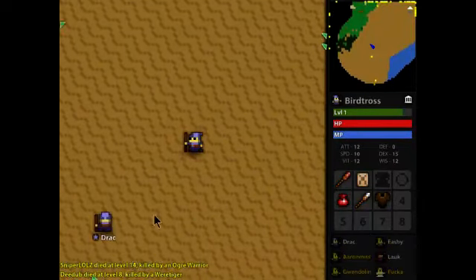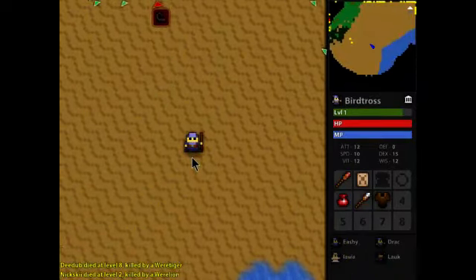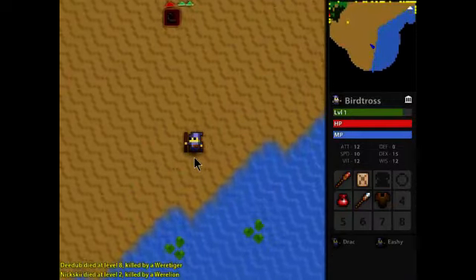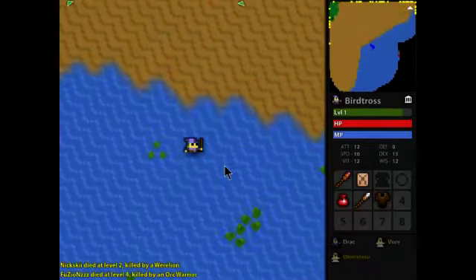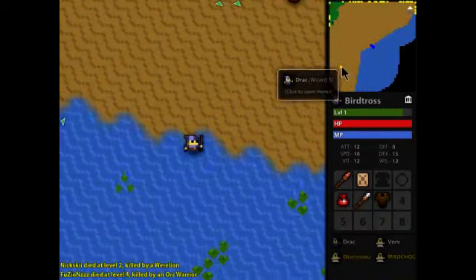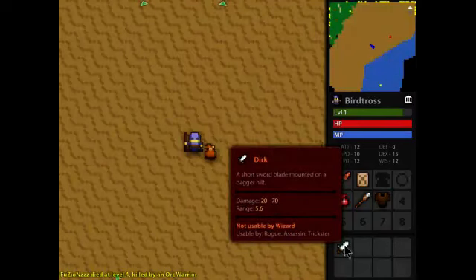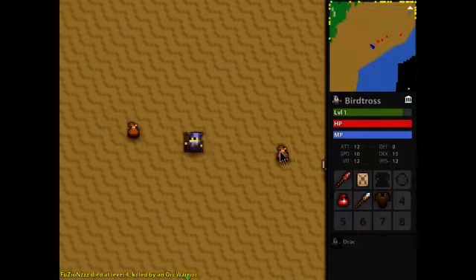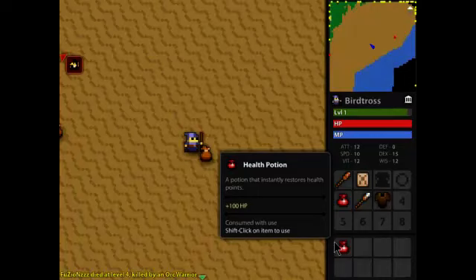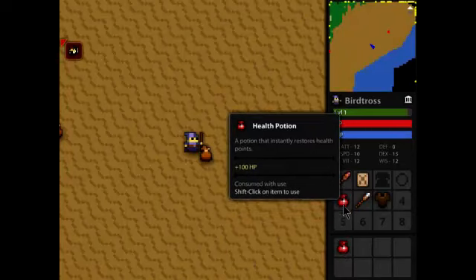We're just going to play in the world a couple more seconds. There are some players — not NPCs, they're players. We can swim as well, which is pretty cool. Over there in the corners are all the people — we can hover over to see what their name is. We found a health potion, and we've already got one of those.